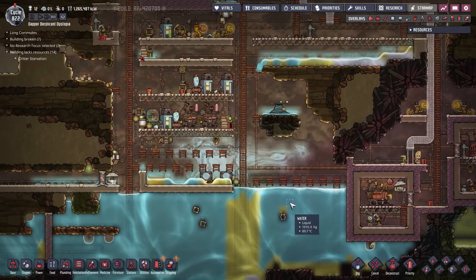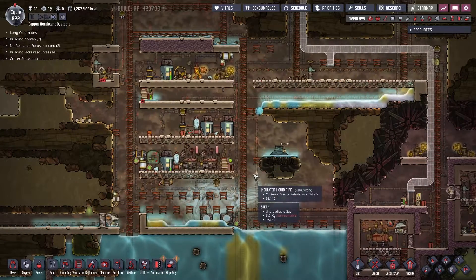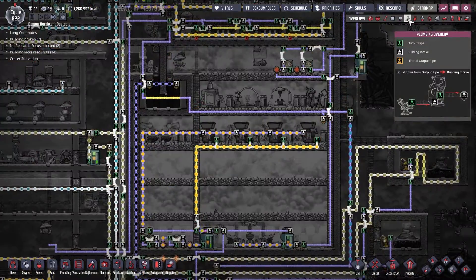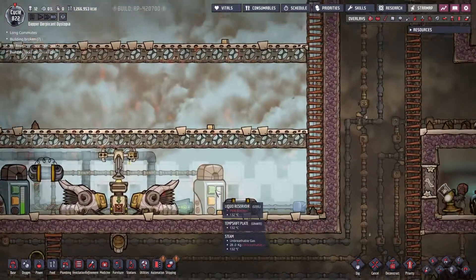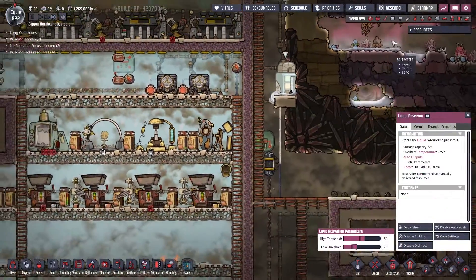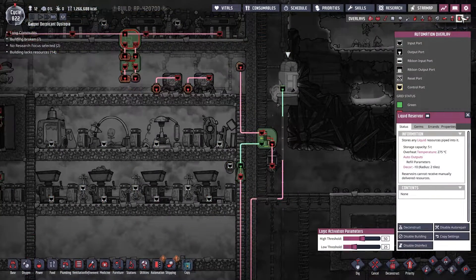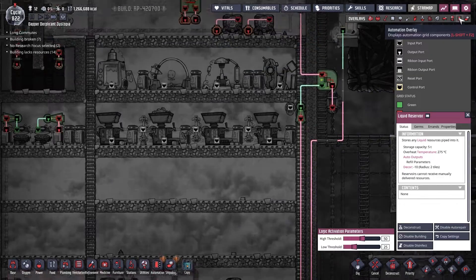It may have come up from way down, like when someone opened a door or something. Who knows at this point - could have been from anything. The important part is that stuff is moving now. We've got about 761 kilos in there - this liquid reservoir will hopefully be hooked up shortly. It is sending a green signal so it is going to request more liquid soon.